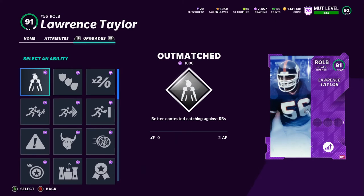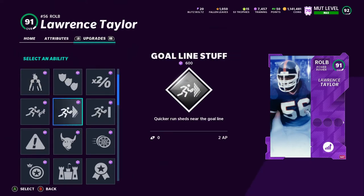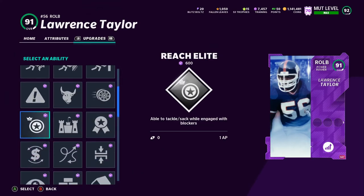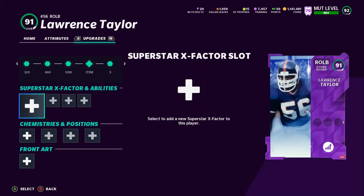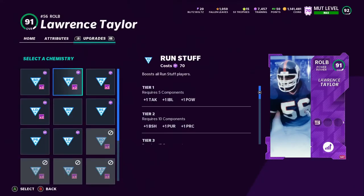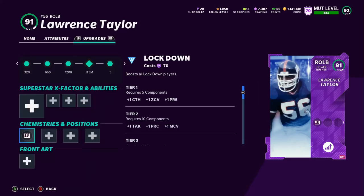The third-tier abilities add: Outmatched, Defensive Rally, Double or Nothing, No Outsiders, Goal Line Stuff, Inside Stuff, Edge Threat, El Toro, and Speedster. We've already seen Reach Elite and most of the same stuff carries over with a few extra added abilities on the third tier. I'm going to set New York Giants chemistry, which I think gives him times two, so I'll put Lockdown times two.